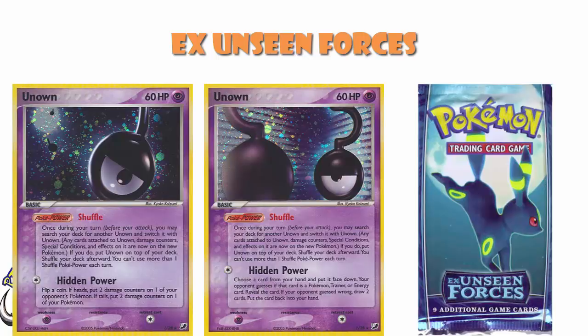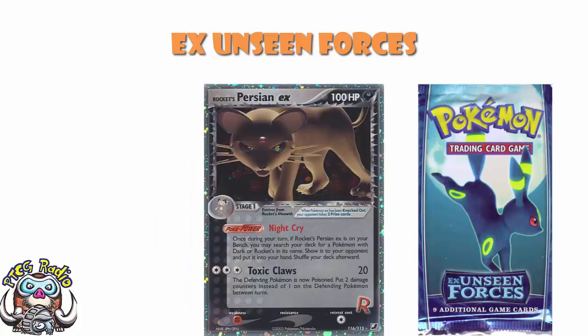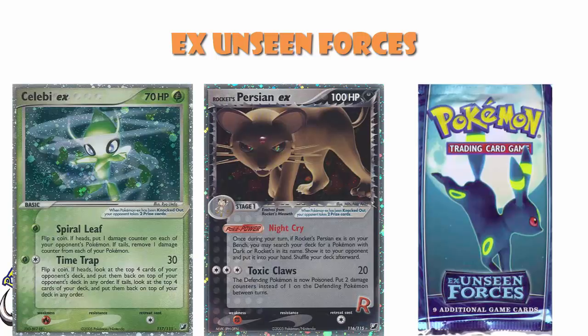It was also the final set to feature owner's Pokemon EX. We only had the one in this particular set — the Secret Rare Rocket's Persian EX, which was also the box topper. So if you bought a box of Unseen Forces, you'd get Rocket's Persian EX. That's a little bit weird because it means that even though it's a Secret Rare, every single box has one, which kind of hurts the rarity of it. There was another Secret Rare: Celebi EX, which was then significantly rarer.